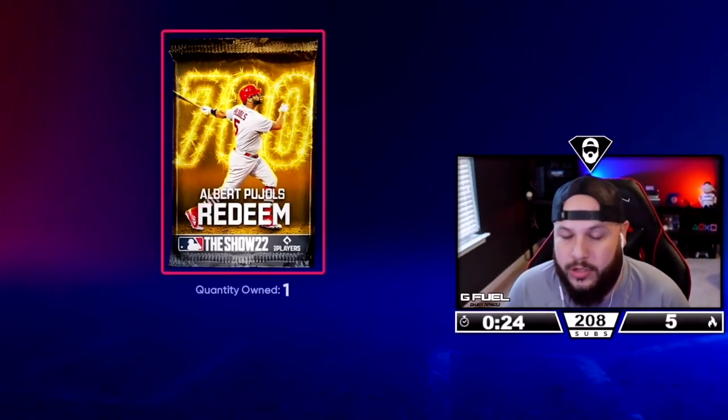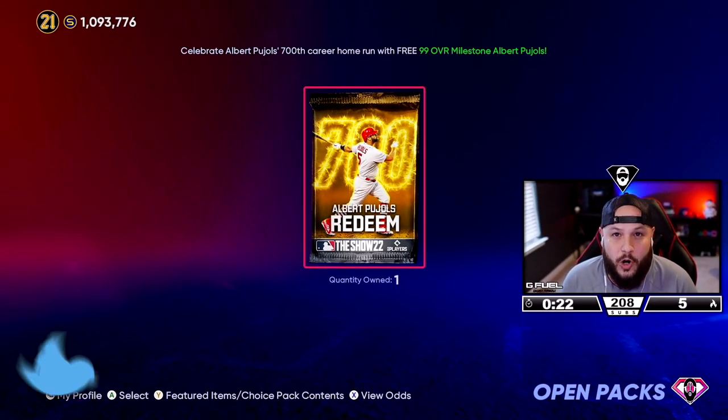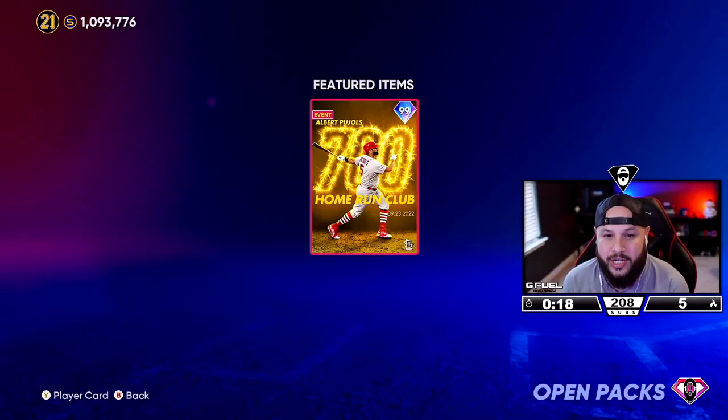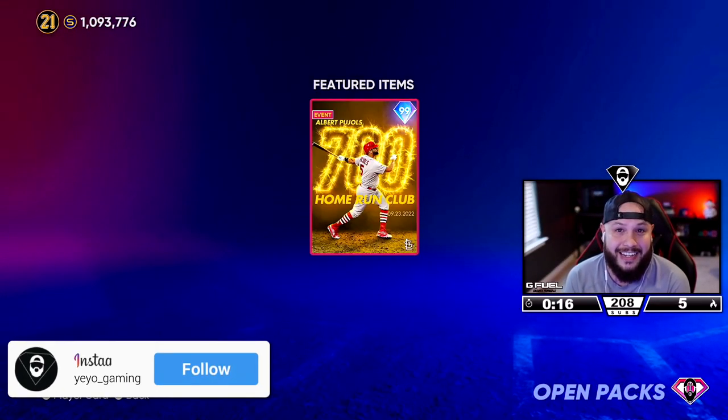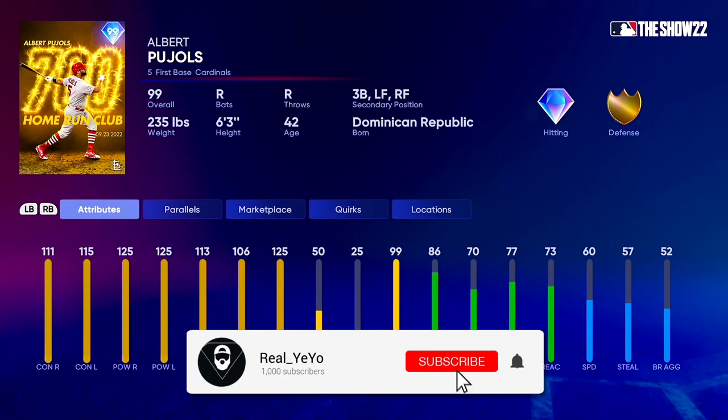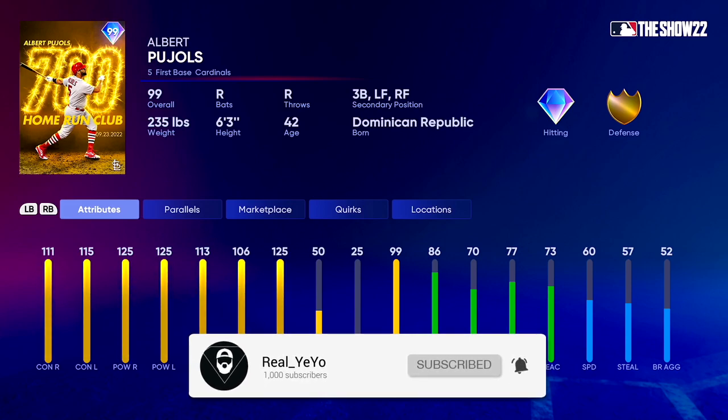We have a free 99 overall Pujols card on the market — he hit 700 home runs, and they gave him the best card art in MLB The Show history. The card itself looks insane. He's 111 contact, 125 power against right, 115 contact, 125 power against left — so max out power against both sides.